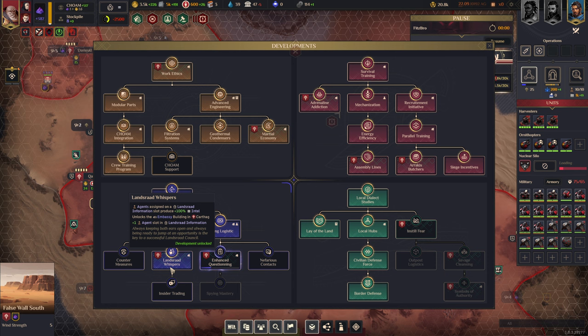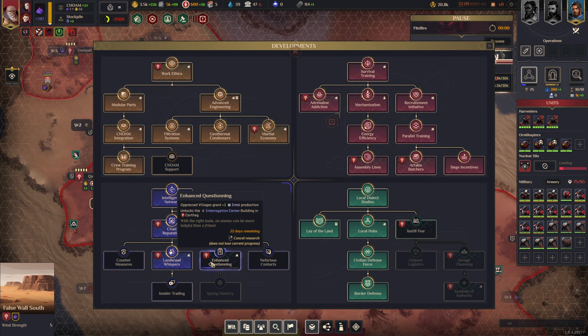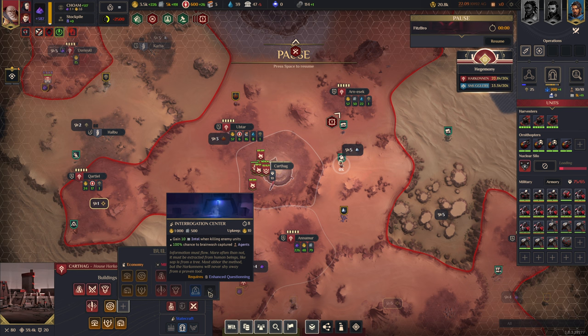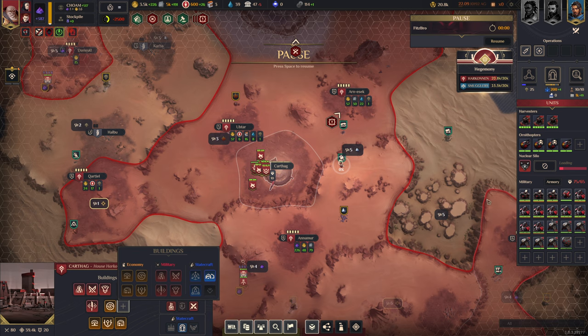Landsraad Risperer is another unique development: agents assigned to the Landsraad information slot get 100% extra intel and it unlocks the embassy plus an additional Landsraad information slot. Over here we have enhanced questioning: oppressed villages grant plus-one intel production and unlock the interrogation center, which of course we're always oppressing. The interrogation center gains intel when killing enemy units and gives a 100% chance to brainwash captured agents — pretty cool.